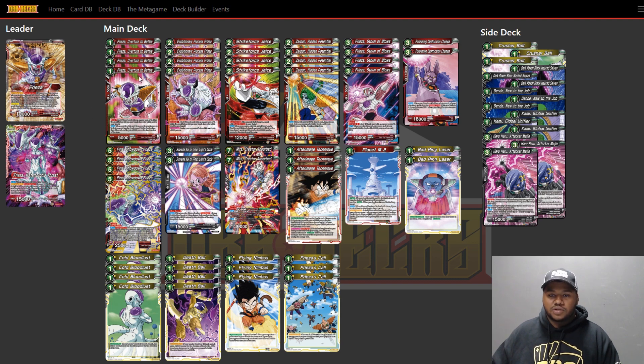The one drop, Frieza Overture to Battle, is your bread and butter — kind of like Bardock but not as good. You play it, choose a red battle card or red leader, and he immediately swaps for free into the two drop Red Frieza. That becomes the Evolutionary Process Frieza, which is a 15k static card. On your opponent's turn he drops to 10k, so you really don't want to swing with him — you want to leave him alone or immediately swap him out on the turn he's played.